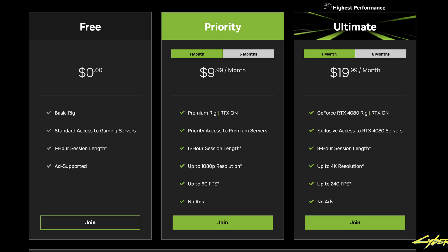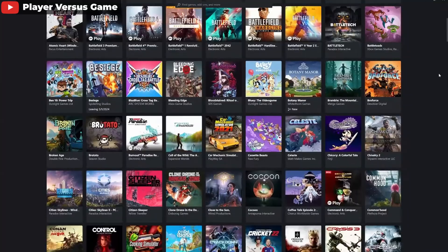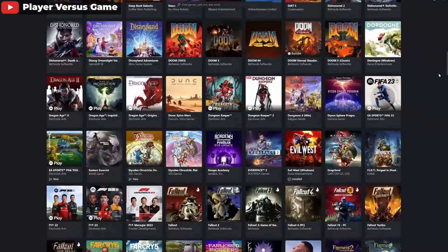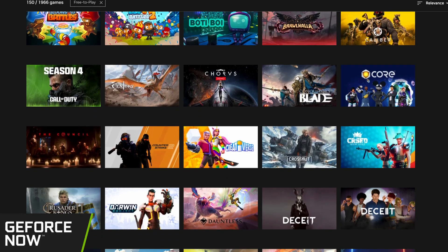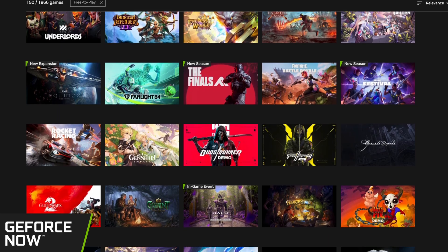NVIDIA does offer a free tier of cloud streaming, but it seems to be mostly to test your network connection. It provides access to what they call a basic rig, is ad-supported, and cuts you off after only an hour — mostly to see what the experience would be like. Their real memberships are between $10 and $20 a month, offering different performance levels depending on whether you're only playing on your Steam Deck or also on a Mac or PC. The big difference between GeForce Now and Game Pass is that you have to already own the games you want to play on GeForce Now, whereas Game Pass lets you play games in their catalog as long as you keep the subscription active. There's a lot of value there if you don't already have a large library. You can also play free-to-play games like The Finals or Fortnite free of charge on GeForce Now.